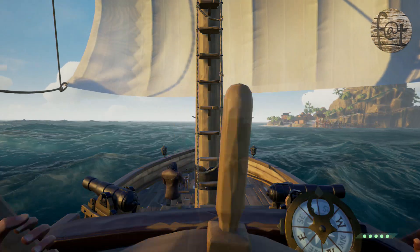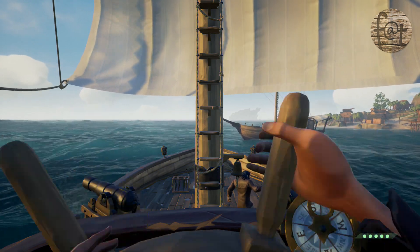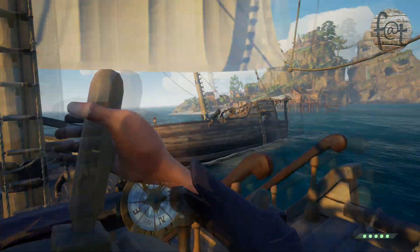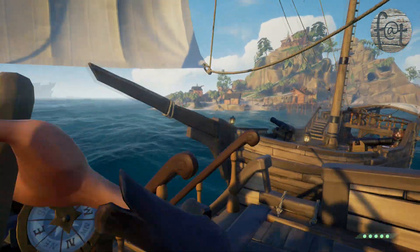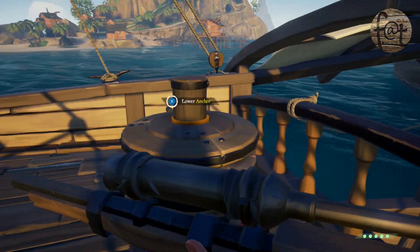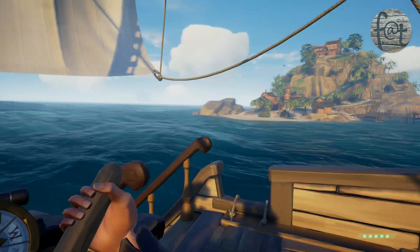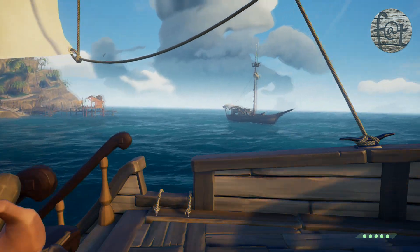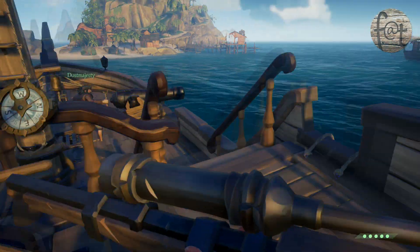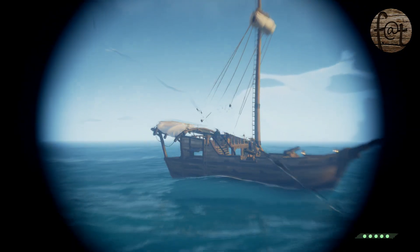Speaking of combat, all the cannons are going to be on the sides of the boat. So if you're going to be coming up against a skeleton fortress or another boat, you're going to need to be going side to side with them. This can be difficult because with skeleton fortresses especially, you're going to be booking it there to get as close as you can — to a spot where you can park your boat and get onto the shore without getting it blasted to smithereens. The best way to do this is what's called a handbrake turn.